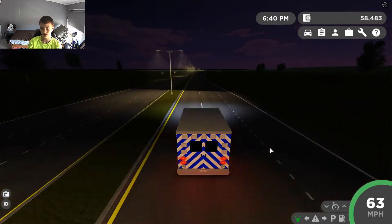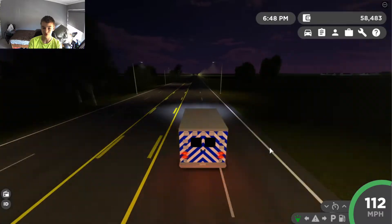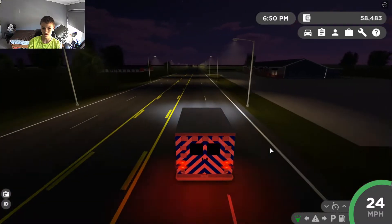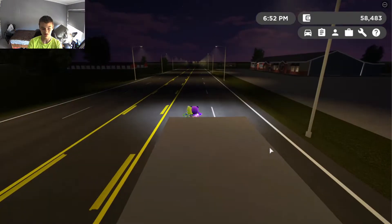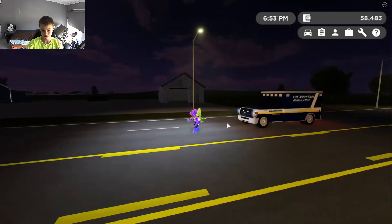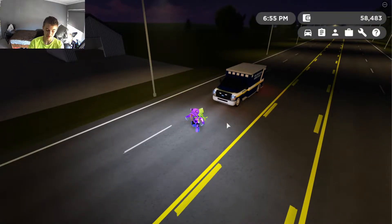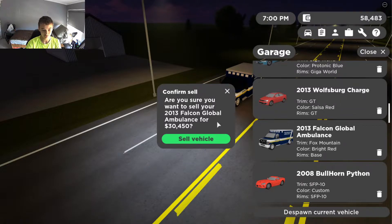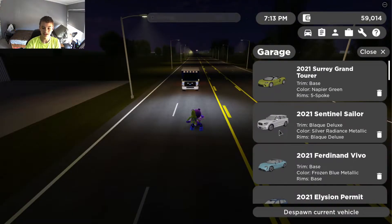The ambulance's acceleration is actually pretty good — the speedometer goes up quickly. It has a top speed of about 112 mph, but the braking is the worst out of all these cars. It comes in two trims, both costing exactly $35,000. Selling it gets you about $30,500 back, so you lose around $4,500.